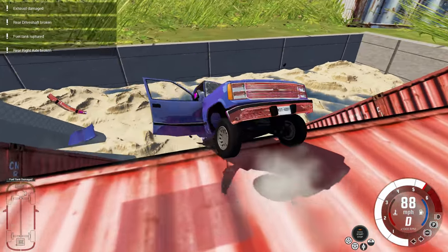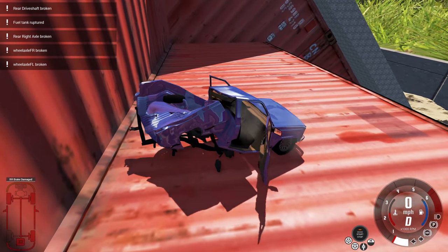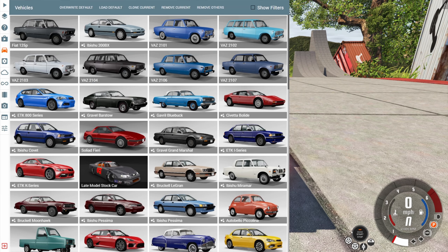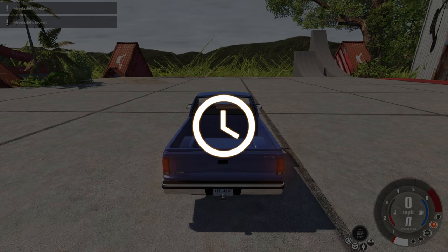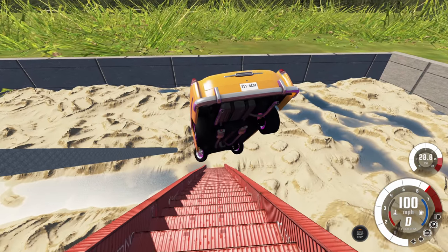All this map cares about is chucking cars down sets of stairs and completely destroying them like so. I like getting close to the very bottom of the stairs, so to do that we're gonna get a fast car like the drag version of the Burnside Special, and with this we should be able to get really close to the bottom.